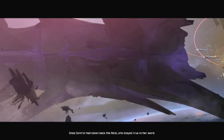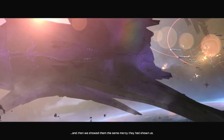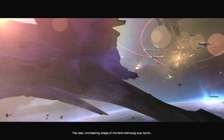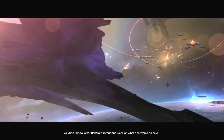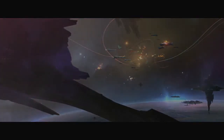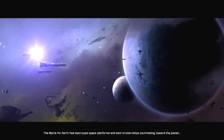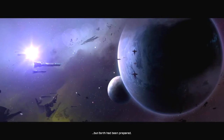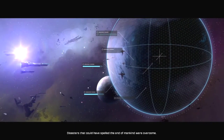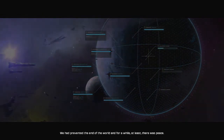Once Control had taken back the relic, she stayed true to her word. She used the storm to paralyze the colonial fleet, and then we showed them the same mercy they had shown us. In the aftermath of their victory, mankind didn't think too long about their saviors. The vast, intimidating shape of the relic still hung over Earth. We didn't know what Control's intentions were, or what she would do next. But for now, at least, Earth was safe. The battle for Earth had destroyed space platforms and sent broken ships plummeting toward the planet. But Earth had been prepared. Every battle we'd won and every ship that made it back had helped keep Earth safe. Disasters that could have spelled the end of mankind were overcome. We had prevented the end of the world, and for a while, at least, there was peace.